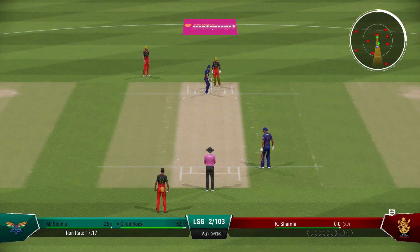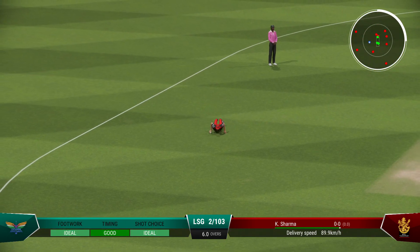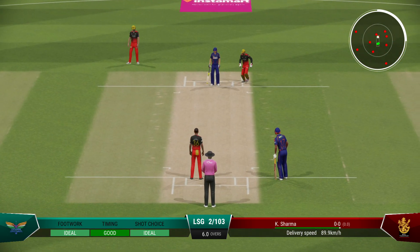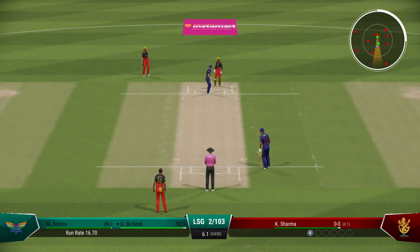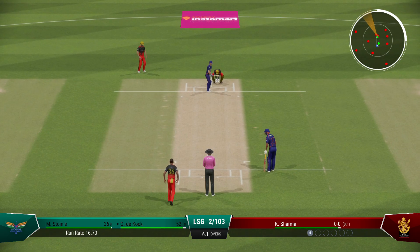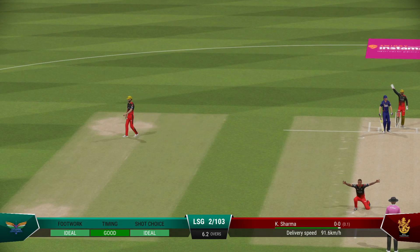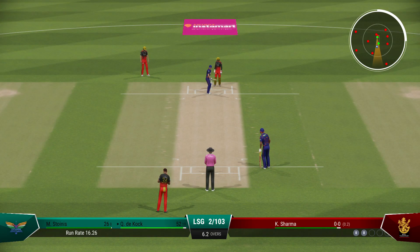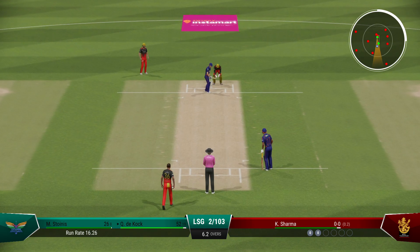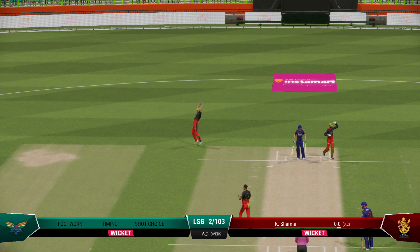Sharma coming into the attack from the south end. Collects that one simple as you like inside the ring. Huge shout — the bowler seems very confident with that one. Caught — one of the easiest catches you'll see.